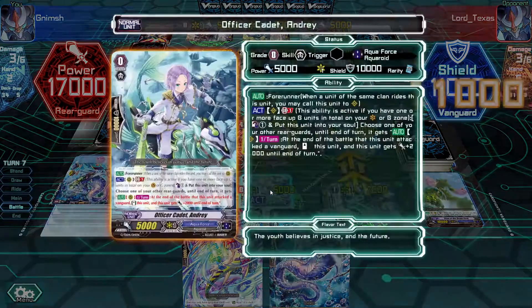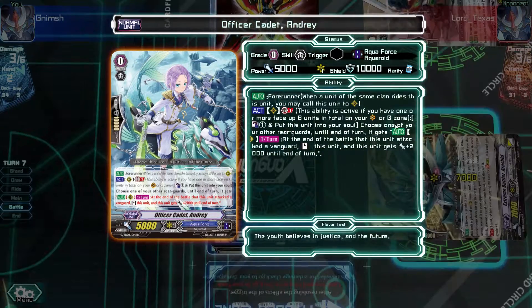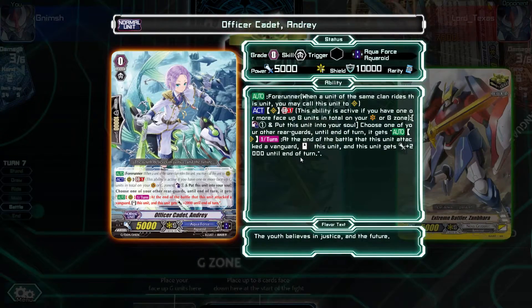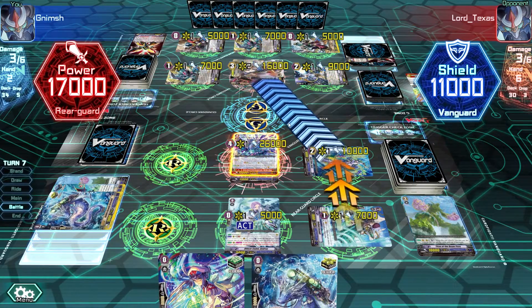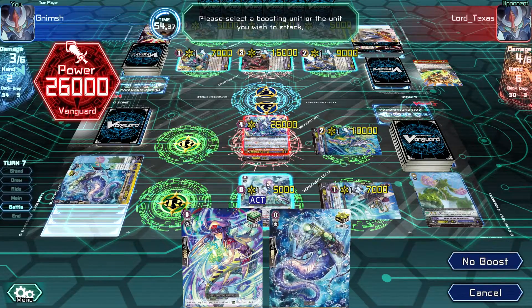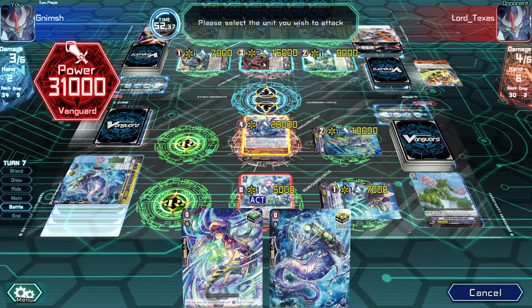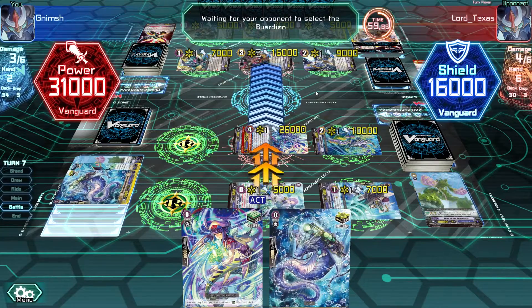Did I have a chance to activate it? He blocked it - oh no, he actually got damage. So he's at 4. We are getting wrecked by the Nova Grappler. He has 6 cards in hand and can do whatever he wants. We're getting 3 drive checks though, so he needs to go perfect guard - that's a perfect guard with Lady Cyclone.